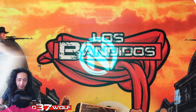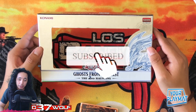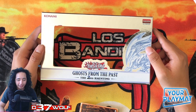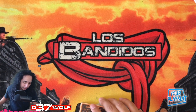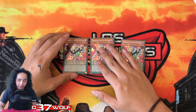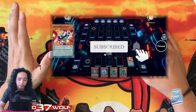Welcome back. If you watched the last video where I opened up Ghost from the Past: The Second Haunting, I mentioned a particular card coming in the next set that's indirect support for Synchron. It's going to let us revisit the pendulum variant. If you've been following the channel, there's a variant of a Synchron build where I utilize the pendulum mechanic.